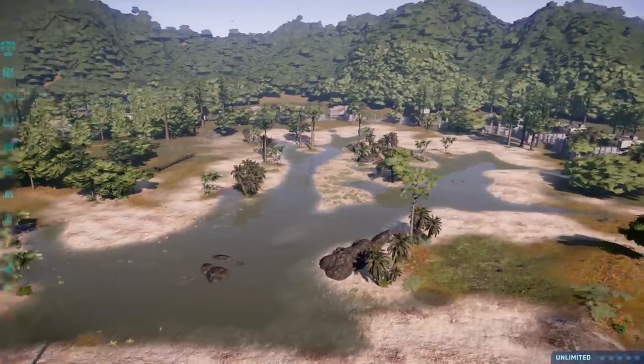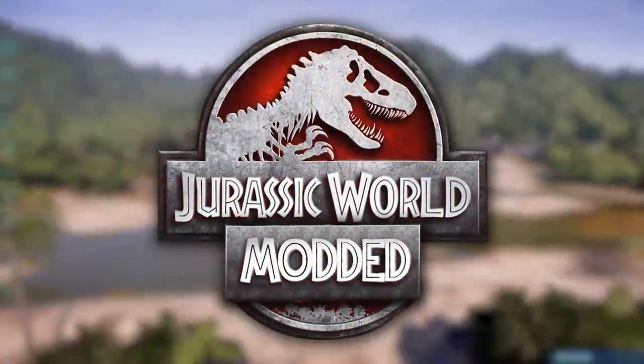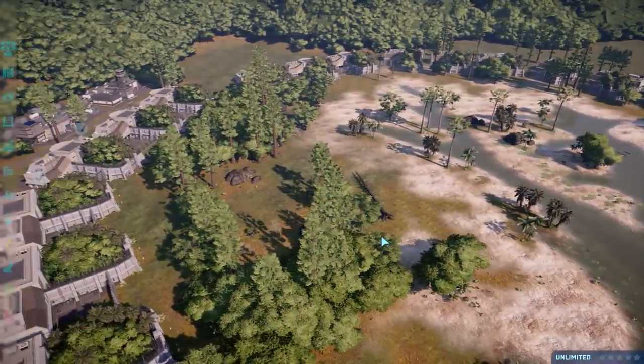Hello everybody and welcome to a showcase video. Here we are in ancient Egypt — a lot of desert, but also a lot of water. And to the left, a lot of woodland.